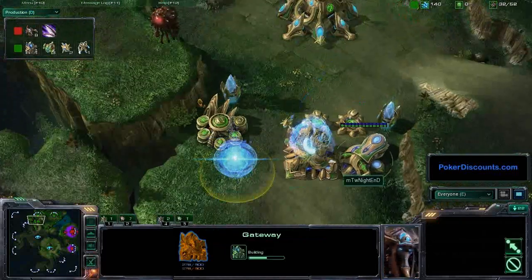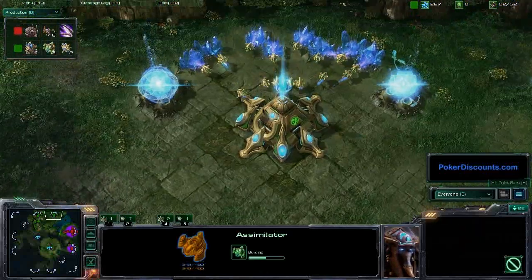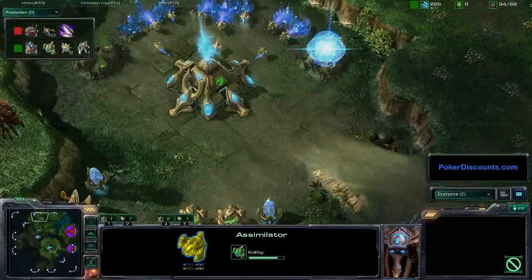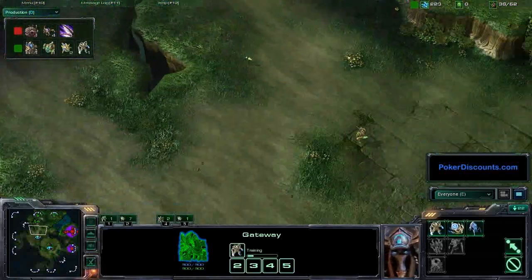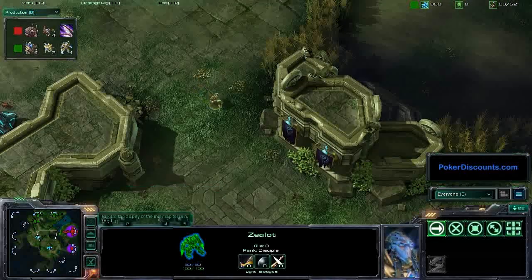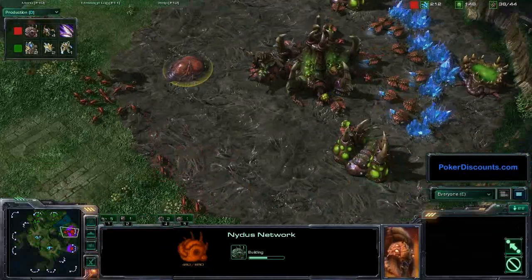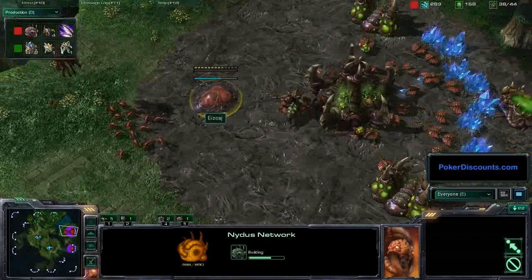It looks like Nightend is not going to be aggressive at all, only getting one Zealot out to help protect his front. He is getting lots of gas - three assimilators at once - but just one unit on the field. Sierra is building... whoa! Hold up! That is not a Hydralisk Den. That is a Nidus Network.